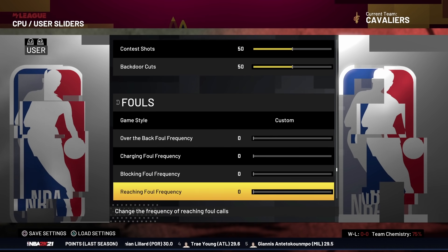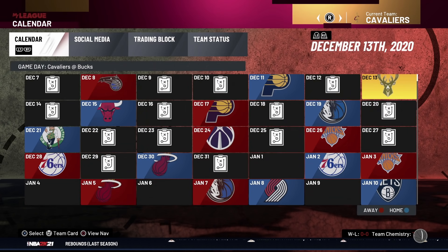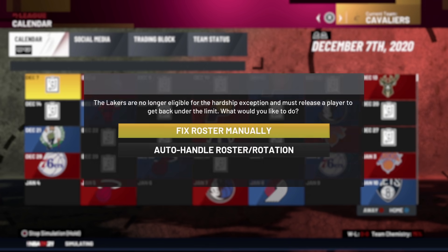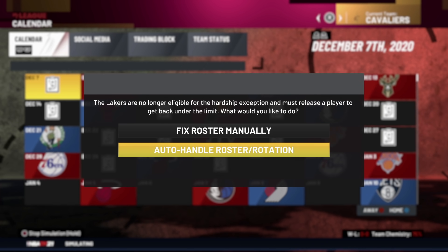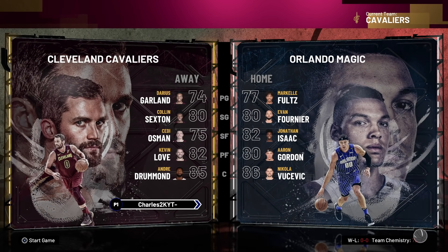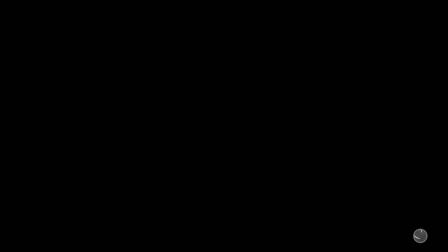Once you've put everything on zero it should look exactly like shown. Back out of this and head back to the calendar screen. Select the first game of the season and hit Play Game. If a message pops up about roster changes, just hit Auto to handle those. Once you get to the team selection screen, put yourself in the middle, hit X, and start the game.